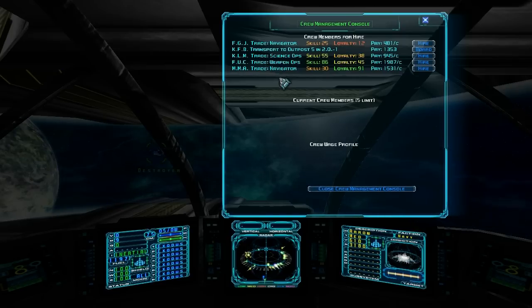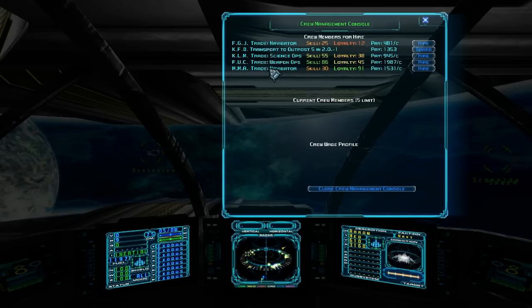There's a fourth type called Engineer. An Engineer increases the repair rate of your subsystems and your hull. The only requirement is you have to have a repair system, which we just got. We can go ahead and hire a navigator, a weapon ops, and a science ops.